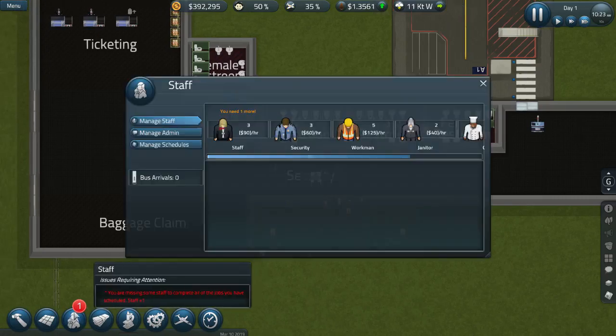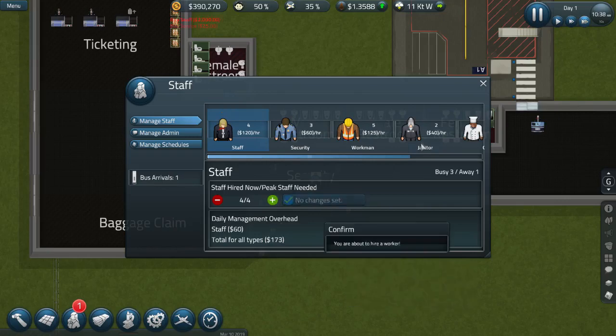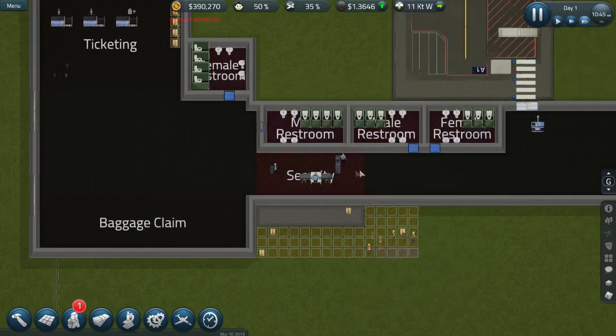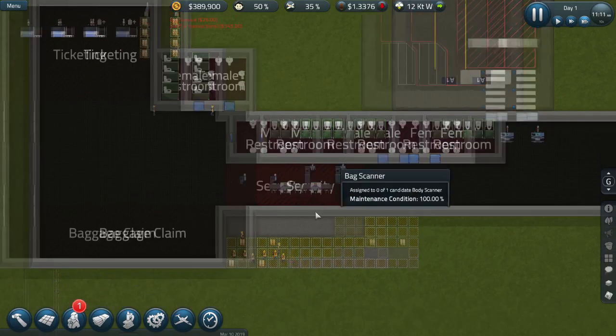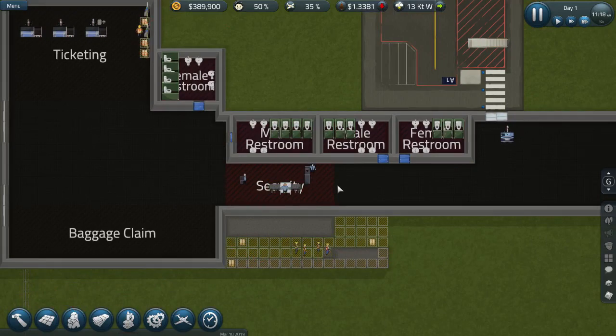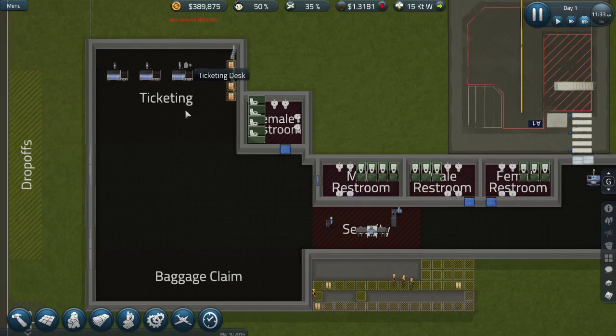While we wait on that, I do need one more regular staff member — let's hire one. And our ticketing kiosk is built.